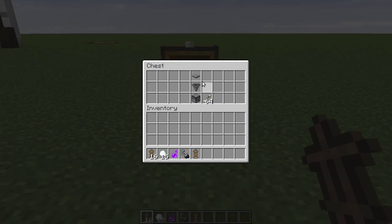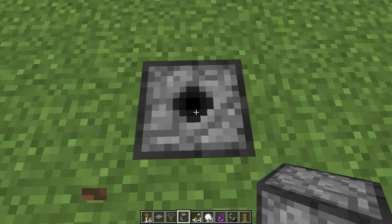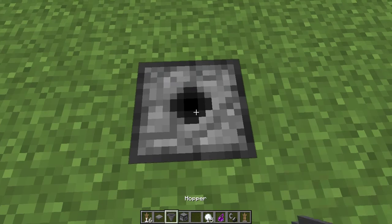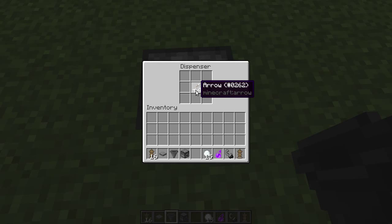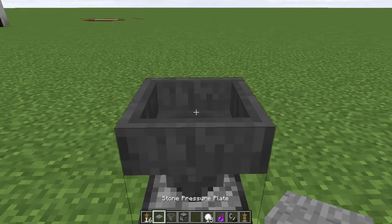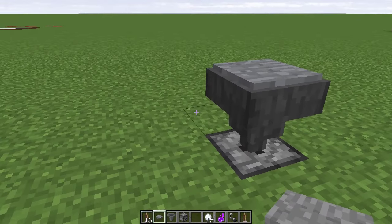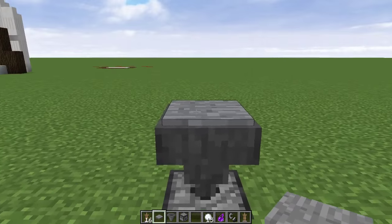So today I'm presenting a design for a compact armor stand breaker. All you need to do is dig a hole, put a dispenser in there, and load it chock full of arrows. You'll only be able to use it a maximum of 572 times or so - it's got a limited lifespan - but stock it full of arrows and you'll be good for a while. Add a hopper on top of that.